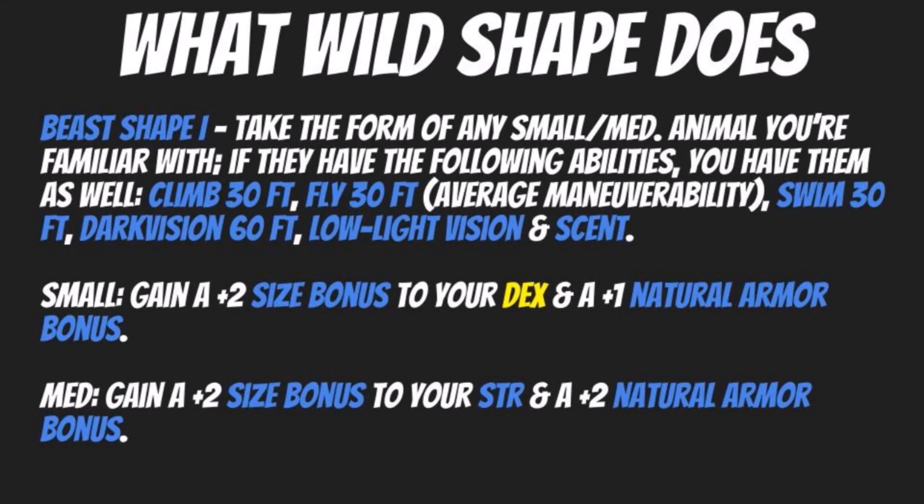For a small sized animal, you gain a plus two size bonus to your Dexterity and a plus one natural armor bonus. For a medium sized creature, you gain a plus two size bonus to your Strength and a plus two natural armor bonus. Now, something to note here is that I still leave Dex rated as yellow, just kind of an okay stat. Getting a bonus to your Dexterity score is still incredibly helpful because Dexterity is just that prime stat — it affects your armor class, your reflex saves, your initiative, and several of your skills.